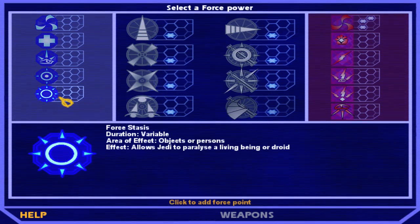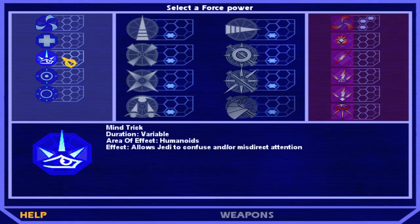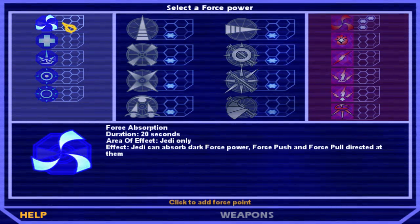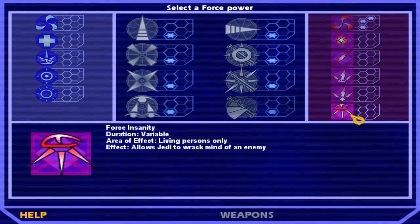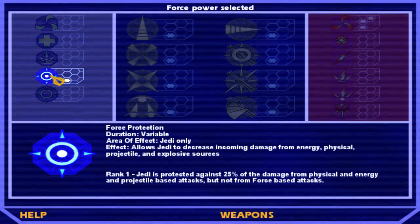I'm thinking of actually doing force protection, because you decrease incoming damage from energy, physical, projectile, and explosive sources. So in those really tough situations, I reduce some damage. Force stasis paralyzes a living being or droid. Mind trick confuses or misdirects. Mainly the things you want to get are things that help you during fights with other Jedi. Force absorption absorbs dark force powers directed at you. This would also be pretty good - force absorption. We're gonna go for force protection though.